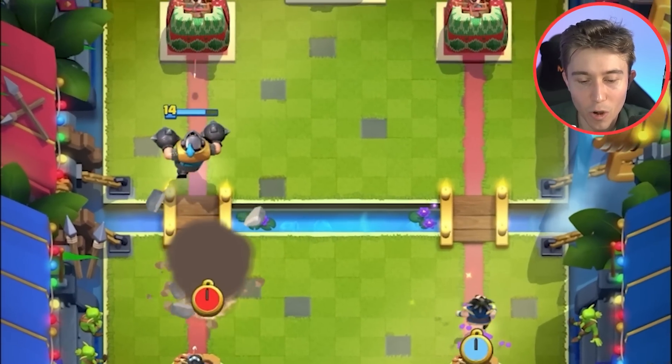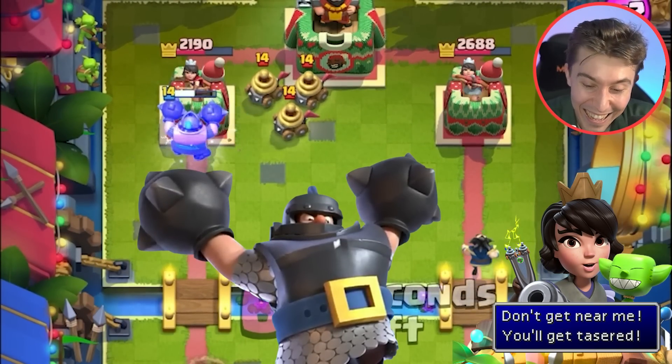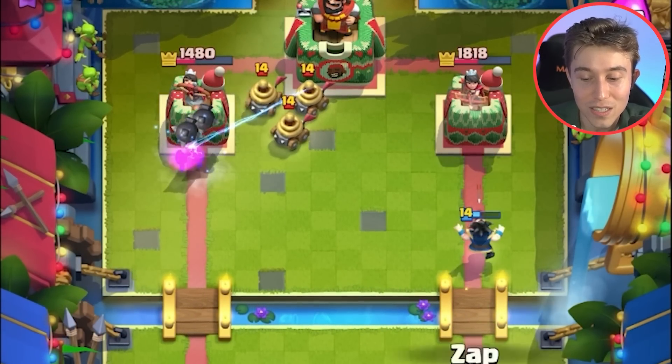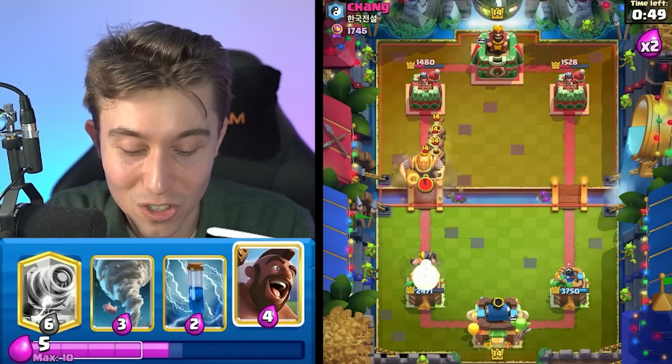I'm going to go for an electro wizard last second because I get more counter push than dropping a zap. He's going to have zappies — he just joined the shocky family out here. Look at the electro wizard though — notice how much damage I'm getting with it? That's insane. It's a bona fide win condition all by itself.